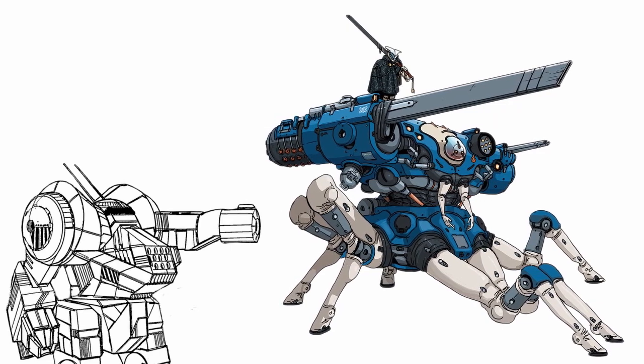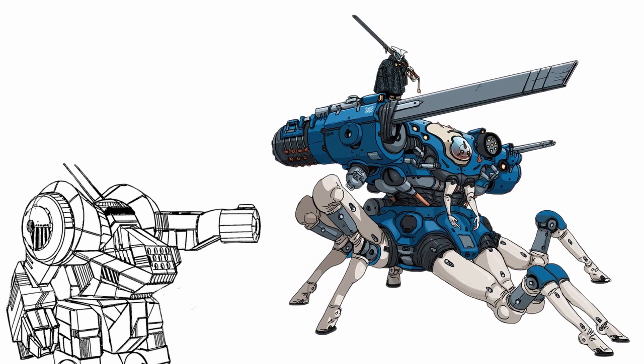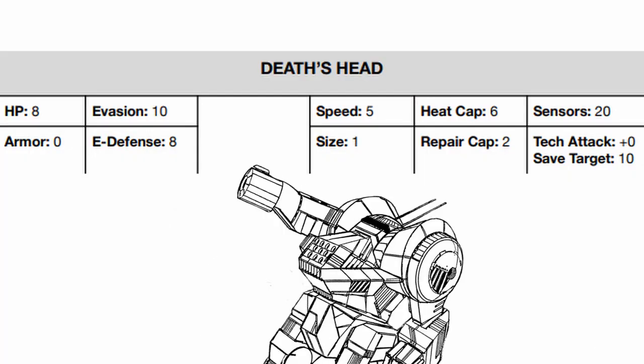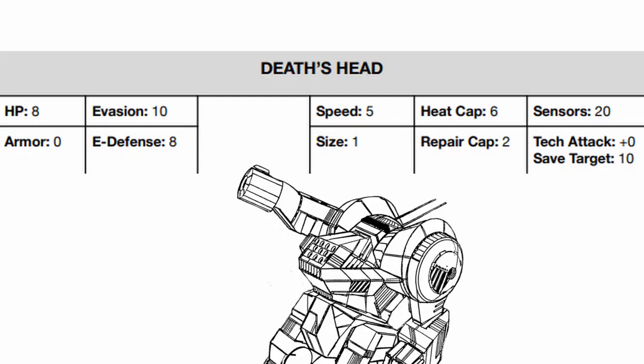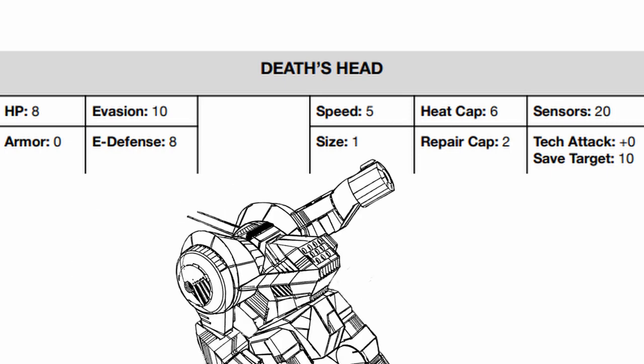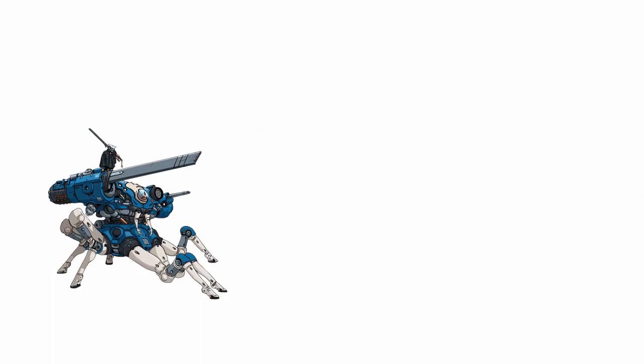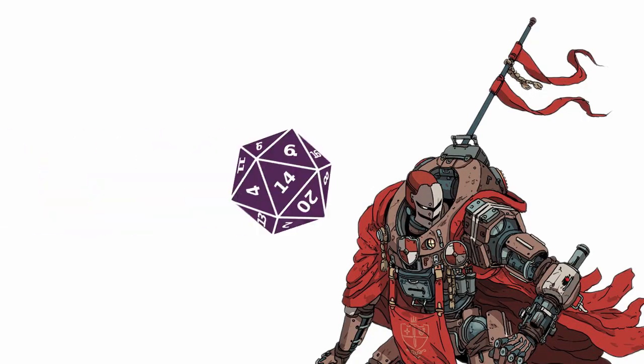Named after the moth, Death's Head seeks to turn those superstitious fears into real ones, as it imposes the concept of death onto its target from miles away. Looking at its stats, Death's Head has average health, good evasion, and average E-defense. Its speed is good, heat cap is normal, and while it has an incredible sensor range, it doesn't really have a tech attack bonus to boost its tech attack. Onto its traits, it has two of them.